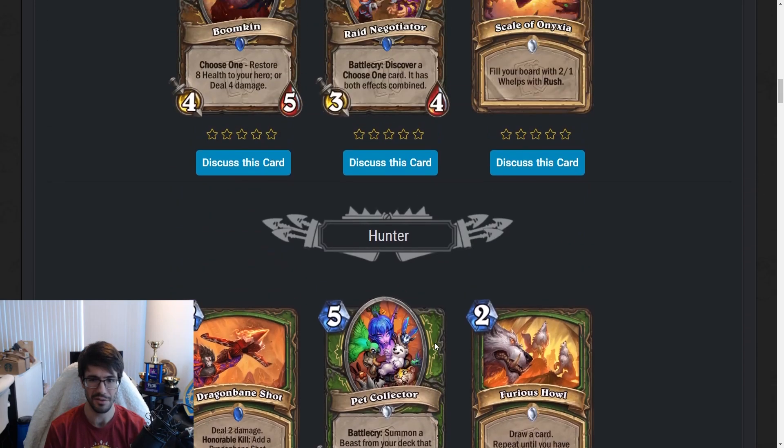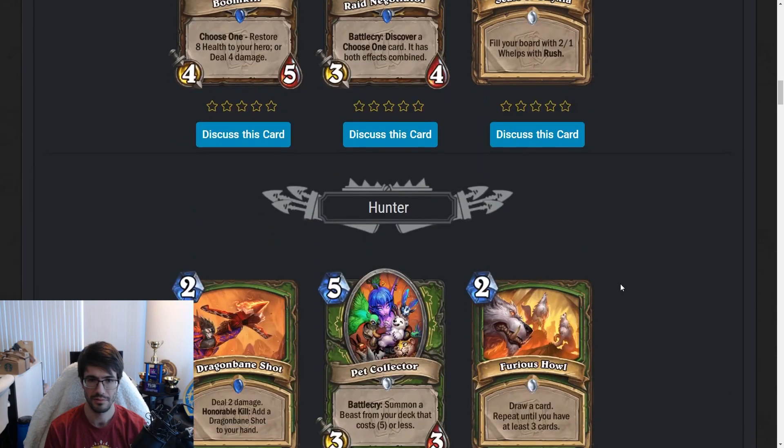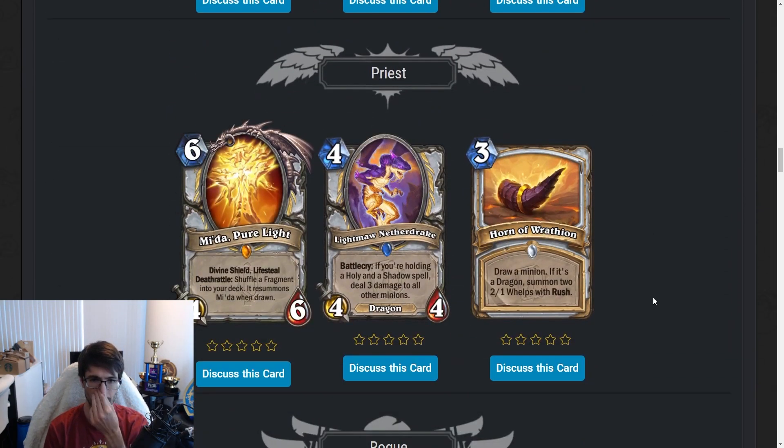Paladin is looking okay but not exciting. Not too many exciting things so far in the miniset. The most exciting things are Furious Howl and Scale of Onyxia. Let's move on.